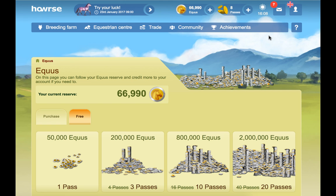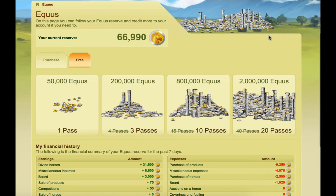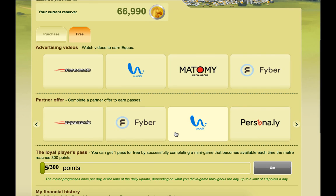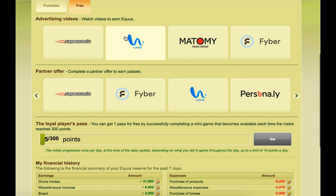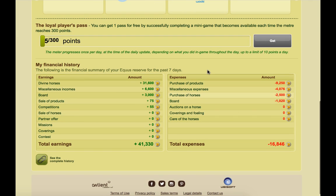The main thing is to make sure your earnings on horse are higher than whatever costs you have. I've gone here onto the Equus page. You can obviously buy Equus with passes and you can also get some Equus for free through some of these methods such as the advertising videos — that could be a way to earn a little bit of Equus over time. This financial history is actually one of the most useful things to you, and you want to make sure that your total earnings are higher than your total expenses. So I'm going to first talk about how to raise your Equus and then talk about how to keep your costs as low as possible.